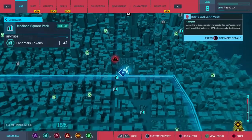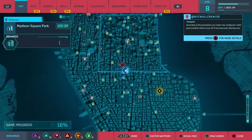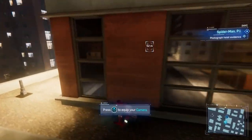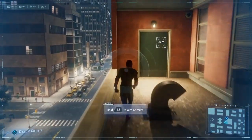Moving on to one of the more random easter eggs now — a reference to another open world game, GTA 4. If you start the side quest at this location roughly 4 or 5 hours into the game, you can hear a man called Nico with an Eastern European accent talking about his family member called Roman. This is an obvious reference to Roman and Nico Bellic from Rockstar's Grand Theft Auto.